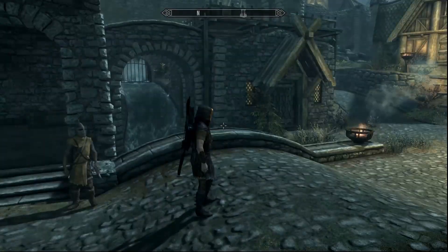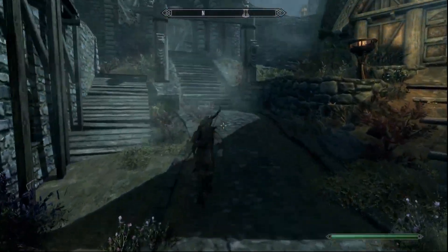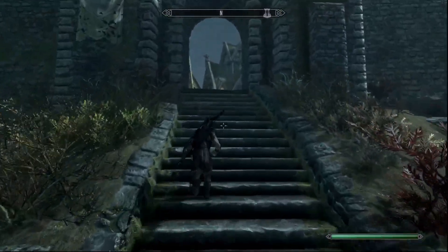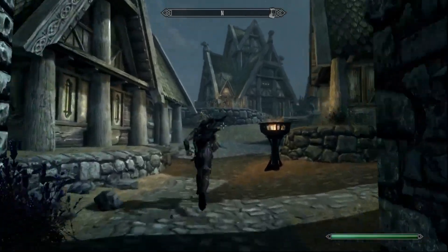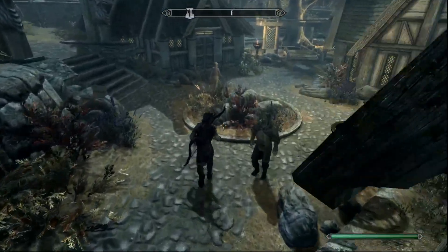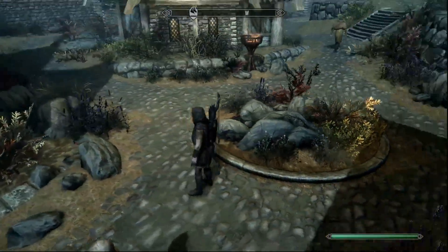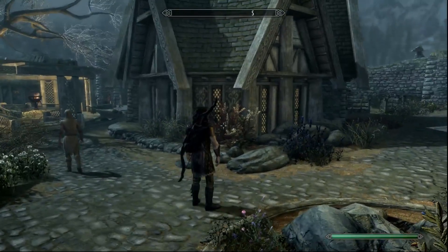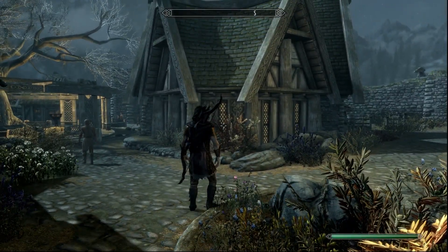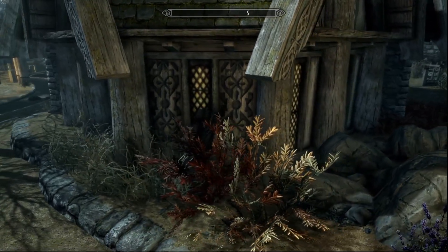From the start of the Whiterun gate, follow my path — we're going to come up this way, up the steps. You can do this at the beginning of the game; you just won't be able to carry as much because your carry weight is low at level one. But once you see these rocks here and this house, see that window? You're just going to walk right into that window and fall right into Platform Nine and Three Quarters.